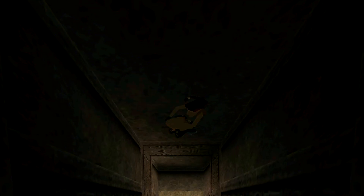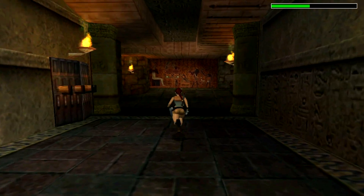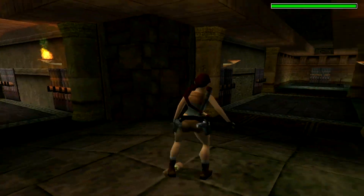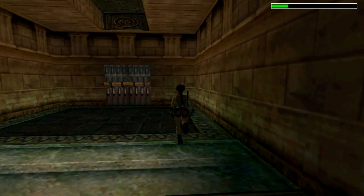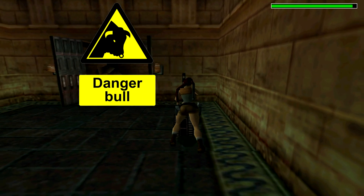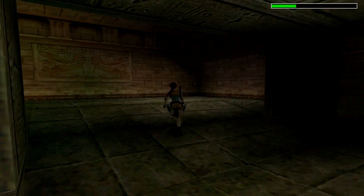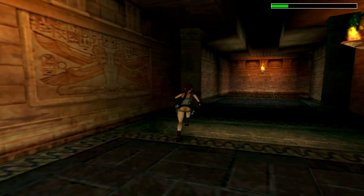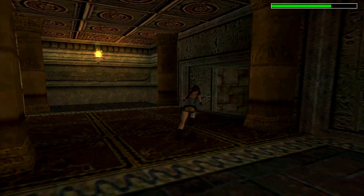This level only has three secrets, so let's drop down here and encounter the first one. We're gonna come down here and push this switch — oh my god, there's a bull! What you're gonna do is run as far down here as you can. Shoot the bat — you can't do anything to the bull so don't even bother trying.